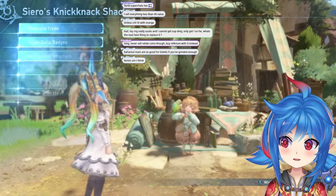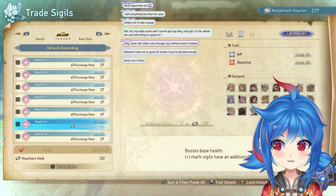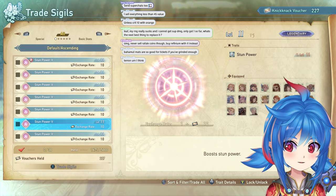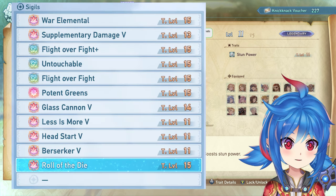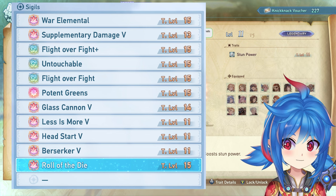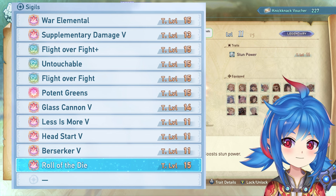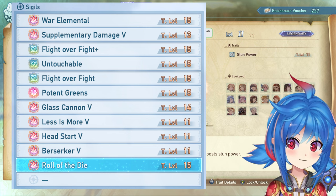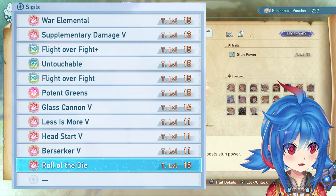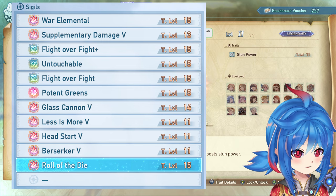You're going to end up getting a lot of five-pluses — they're always better than fives, so you can sell plain fives. Non-curio sigils — the ones I listed earlier — you can sell them, but you might want to hold on to some damage cap for yourself and your teammates, because it's a little slow to build up your damage cap set.